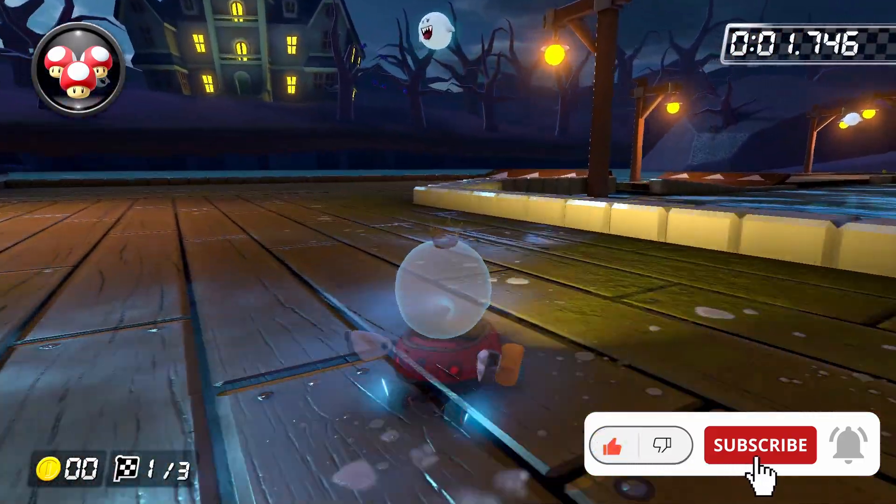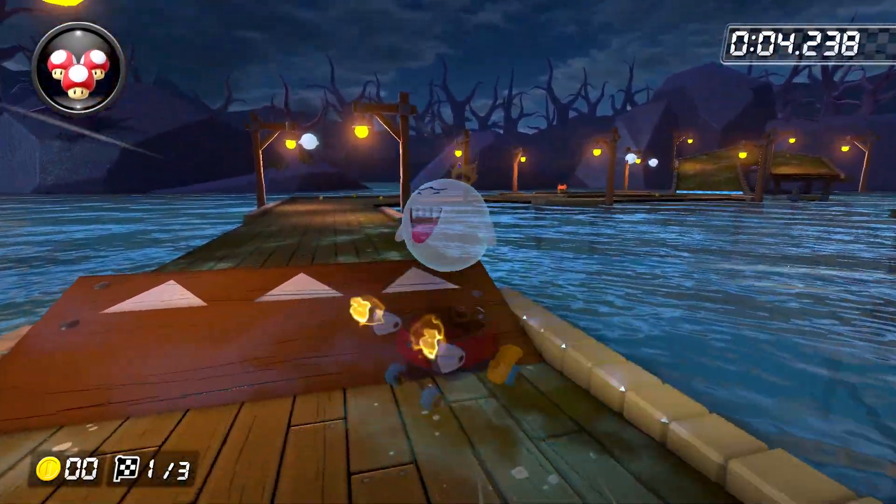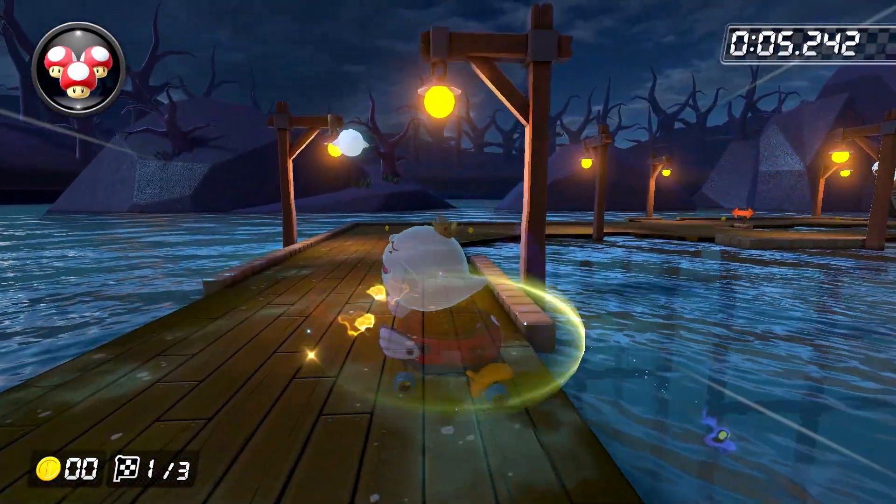When the run begins, you want to turn very slightly to the right. If you've got good soft drifting, you can build up a super mini turbo around this first turn, but otherwise just build up a mini turbo and trick off the ramp.